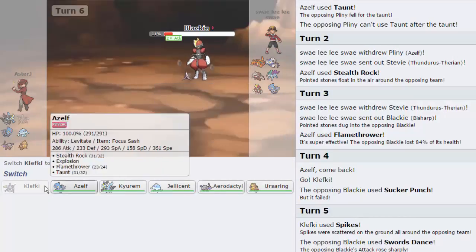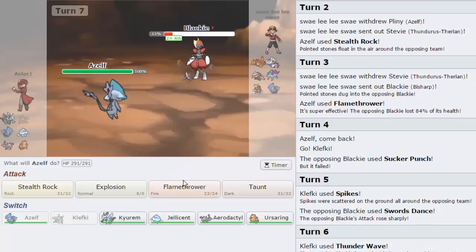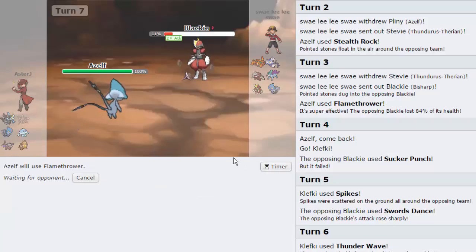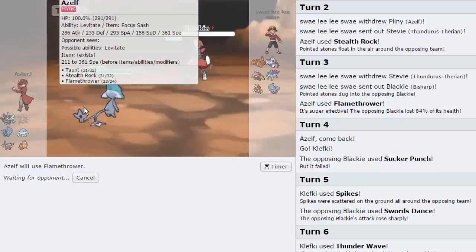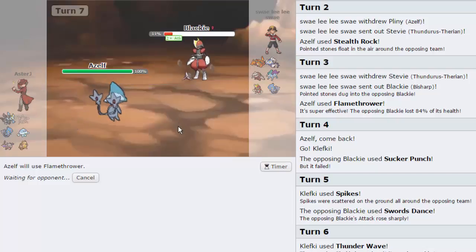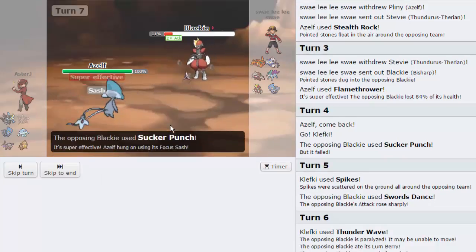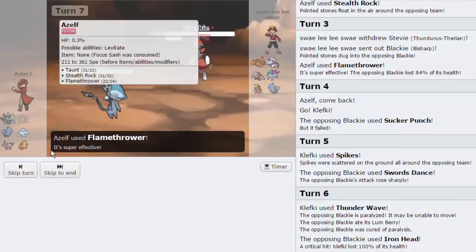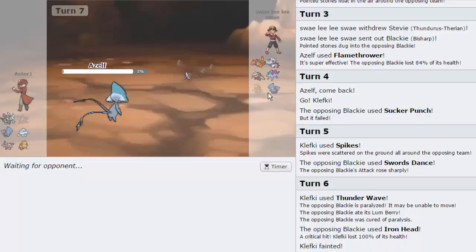All I have to do here is just go into Azelf, break my Sash — which I could have done initially. And we'll go for Flamethrower on this turn, as he's probably just going to Sucker Punch. I don't know what he thinks my last move is — it is indeed Explosion, as most Azelfs are. I did decide to run Flamethrower because I thought that I was a little bit Scizor weak. I do have the Jellicent, but that's about it. We do get off the Flamethrower — we're able to knock out the Bisharp right there. And we should be faster than the rest of his team, except his Azelf.